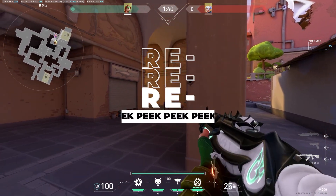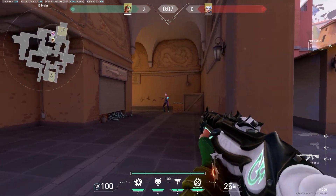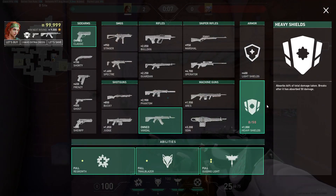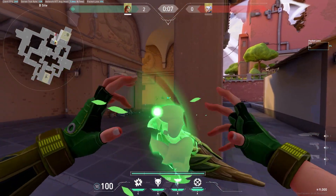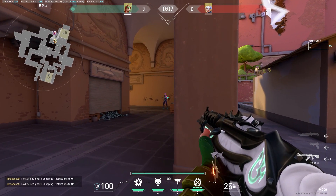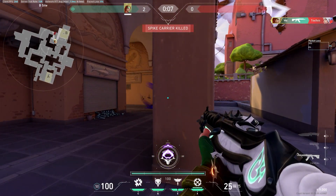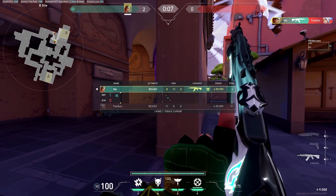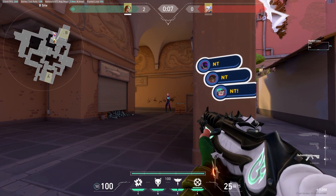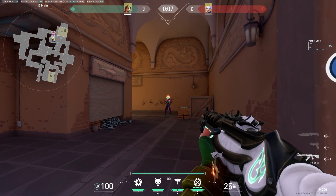A lot of players have the habit of peeking an enemy, having a long fight with missed shots, retreating to cover, and then re-peeking the same angle in the same way. This is a huge disadvantage because when you re-peek, the enemy could have moved anywhere within that angle. You would pre-aim his last known position, but he will already have a better angle and crosshair placement on you. So when you re-peek an enemy, use variations like crouch-peeking, swinging hard, or using utilities like flashes or recon as a distraction.